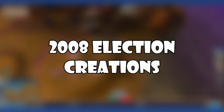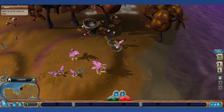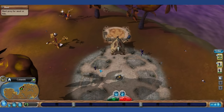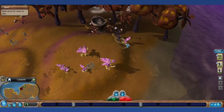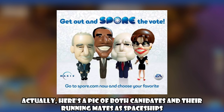2008 Election Creations: Spore was released only a few months before the American presidential election of 2008. For some reason, Spore's players and even Maxis themselves made dozens of creations based on relevant political figures — primarily the two presidential candidates, Barack Obama and John McCain. Here's a Maxis-made spaceship in the likeness of 44th President Barack Obama.